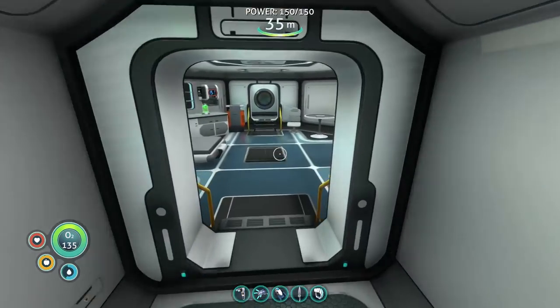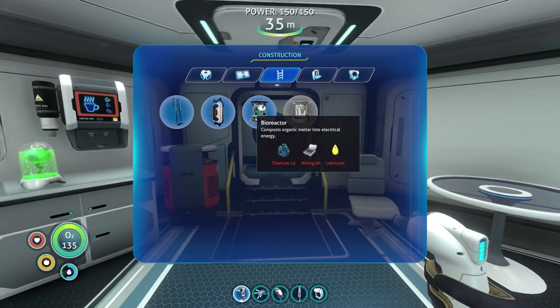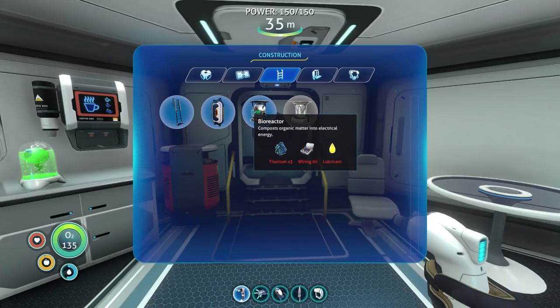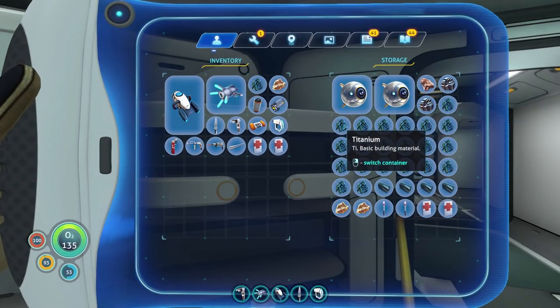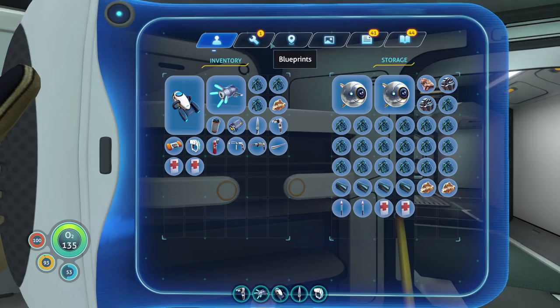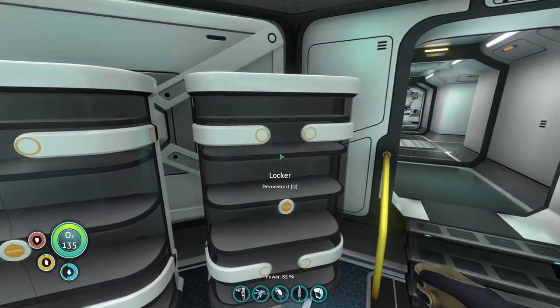I think our base design is pretty much done. The only thing — the very last thing I want to do, and it actually serves a purpose — I want to build the bioreactor. I know a lot of people say the bioreactor doesn't really do anything, but at night things get very dark. I'm pretty sure I already have everything I need — the wiring kit. I'm pretty sure I have silver. I think it was three. Wiring kit and lubricant. Perfect.